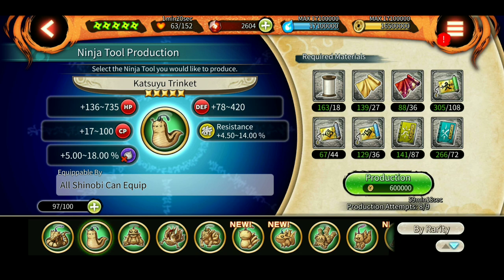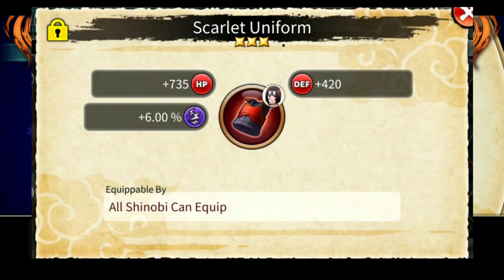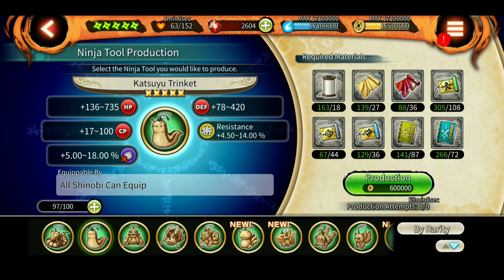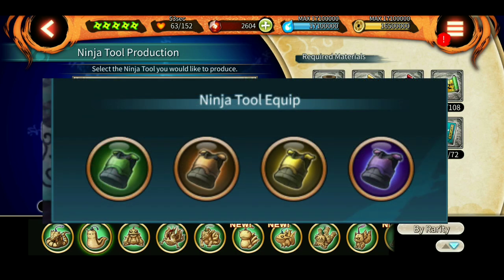The best vests in the game are the amber uniform, which gives seal resistance, and the scarlet uniform, which gives paralysis resistance. These vests are great on defensive tank shinobis — someone like Hokage Naruto. If you give him four seal vests, it gives him 24% total seal resistance. What people tend to do is put every color vest on a particular shinobi, but that's not a good approach.